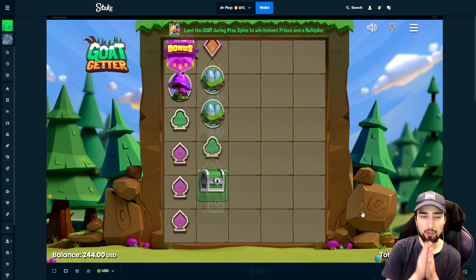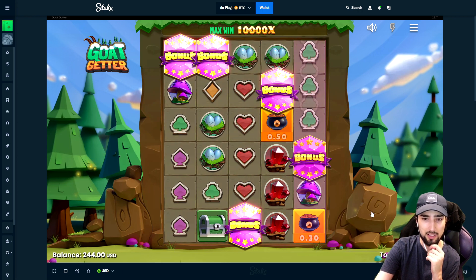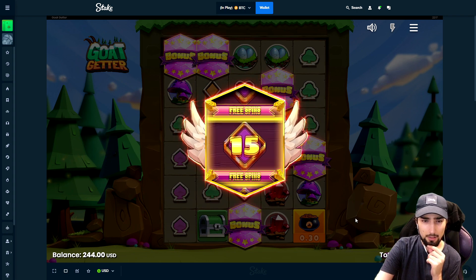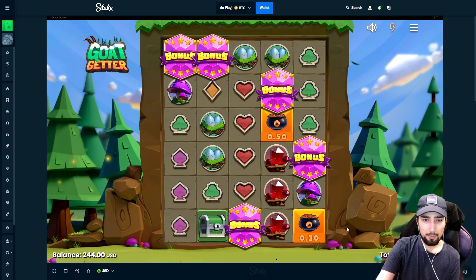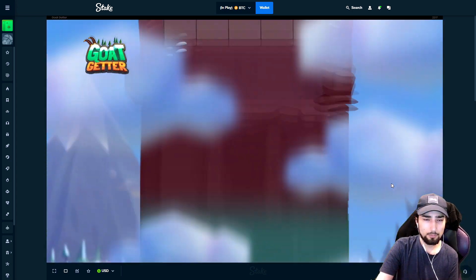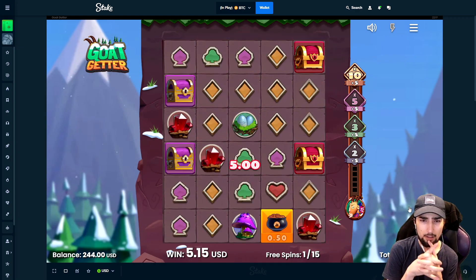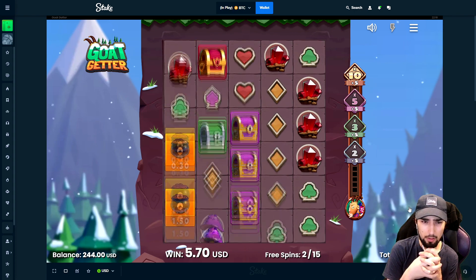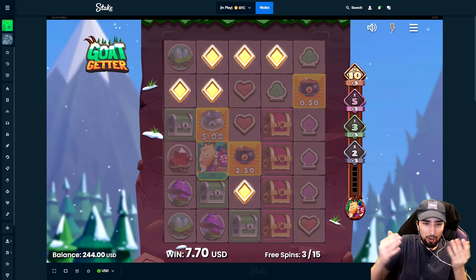Screw it, we'll try the $200 buy. It's probably so dumb to do this, but I guess we'll see what happens on this game. $200 buy, five scatters. Come on — okay, 15, we'll take it. 16 seems to be the max there. Not sure what even happens here. Pretty sure we're just looking for a goat probably. Okay there's a goat, but what does he do?